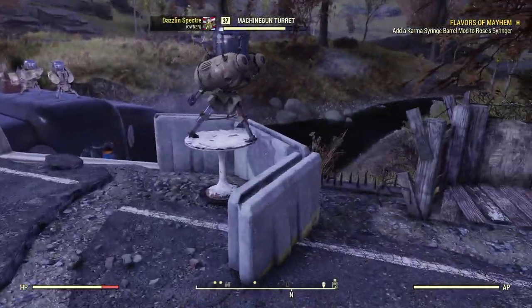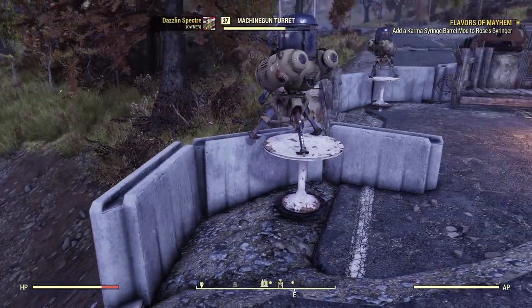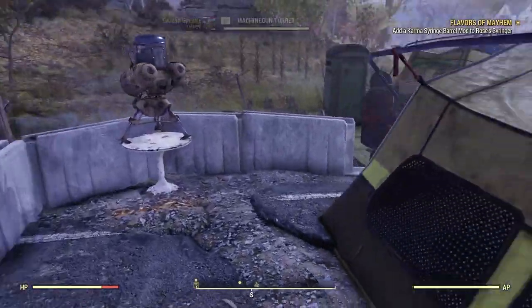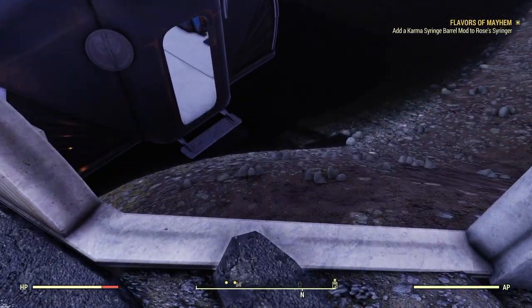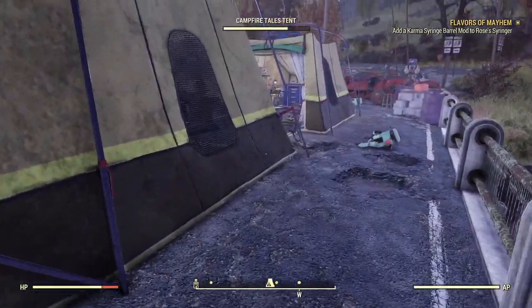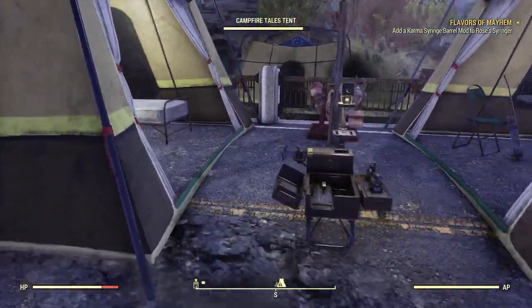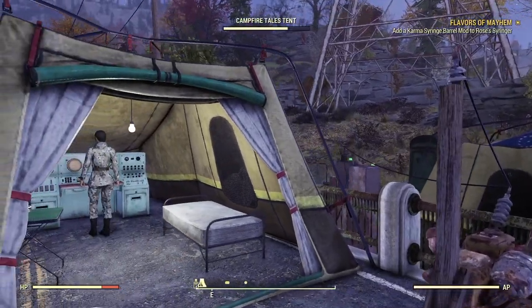I've built this camp on a bridge, and that helps funnel in any enemies that attack it. At this end I've placed down some simple guard posts and concrete barriers — it's a crude solution but perfectly adequate. On this side I've left a gap so I can get down to the river. In the center here I have two survival tents: one for my character and one for whatever companion I have active at the time.